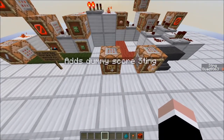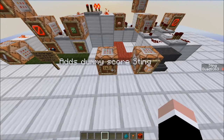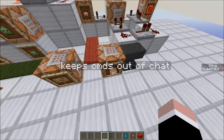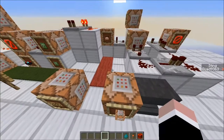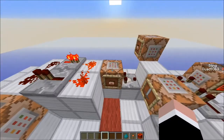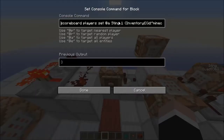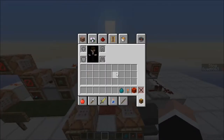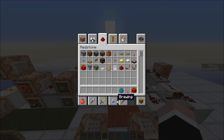Here's how it works. First, we need to add a dummy objective named Sting, and this command block output set to false to keep the commands out of the chat. Over here, we are giving a score of Sting to all players that match the NBT data — it's checking to see if they have a stone sword in their inventory named Sting. Then it will give them the score.